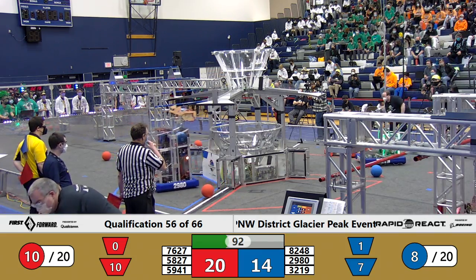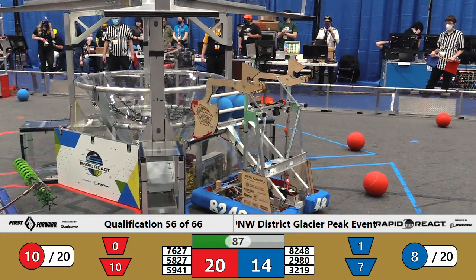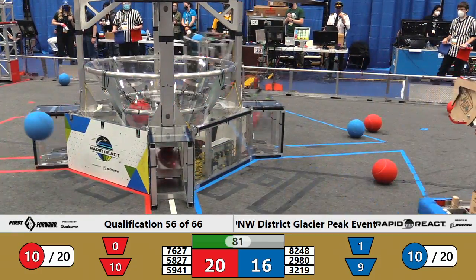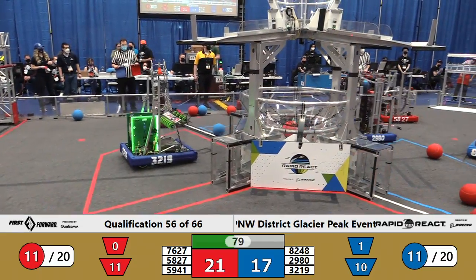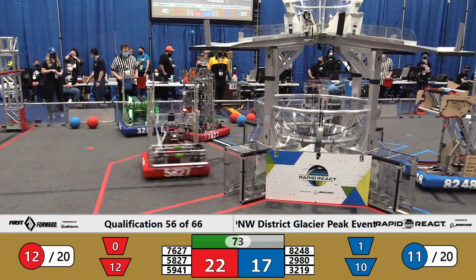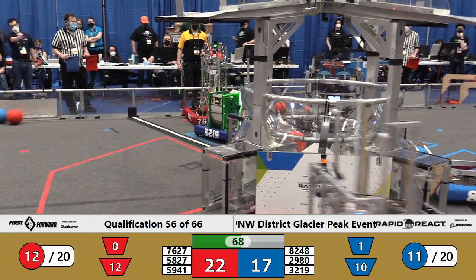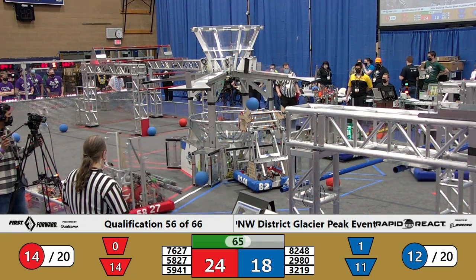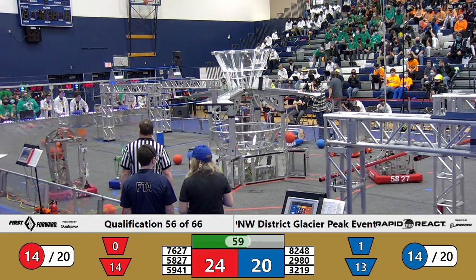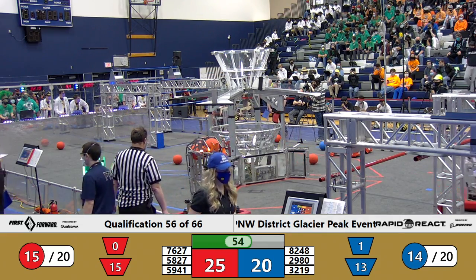Can either one of these teams exceed and get that coveted cargo bonus ranking point? Wildcats with two more into the low hub. And 82-48 making an attempt as well. We've got a tie-up over here in front of the scoring table — too many robots trying to get to the same place. Wildcats two more cargo bringing the blue alliance total up to 13. Red alliance has 14 cargo. The score pretty close: 25 red, 20 blue.